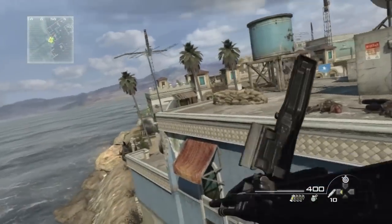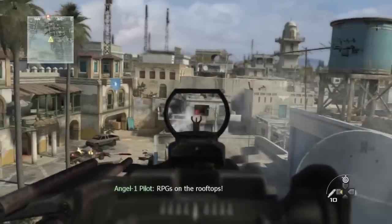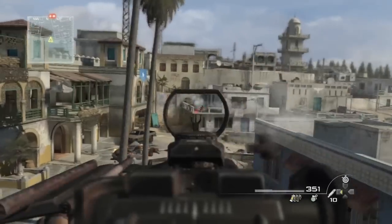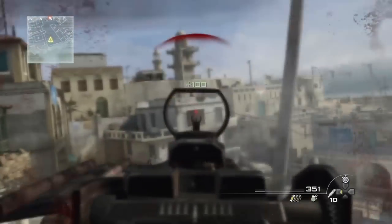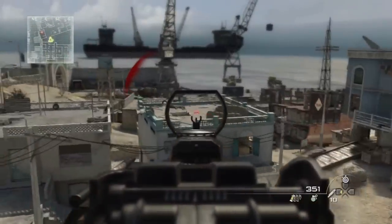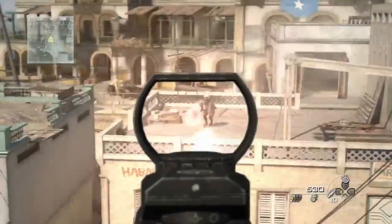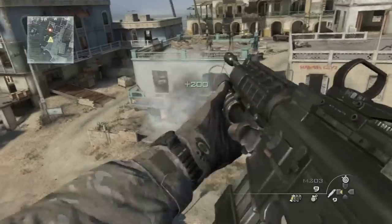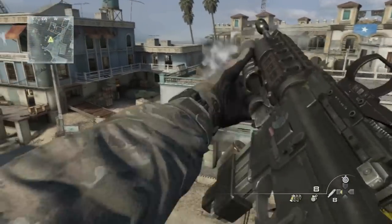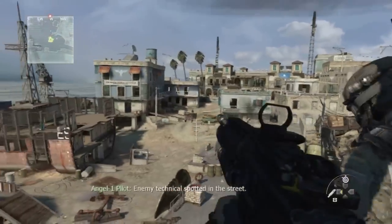Don't be afraid to hold down the trigger. They're gonna pop out on the far side again. These guys are really hard to hit for some reason. Just keep pressing L1 and holding the trigger down. If you want, you can switch to your next gun and start mowing them away.